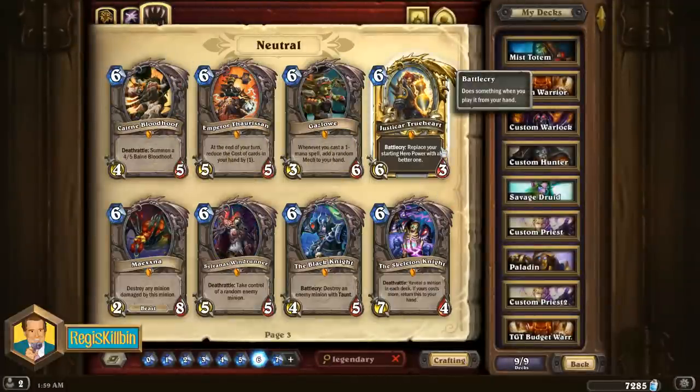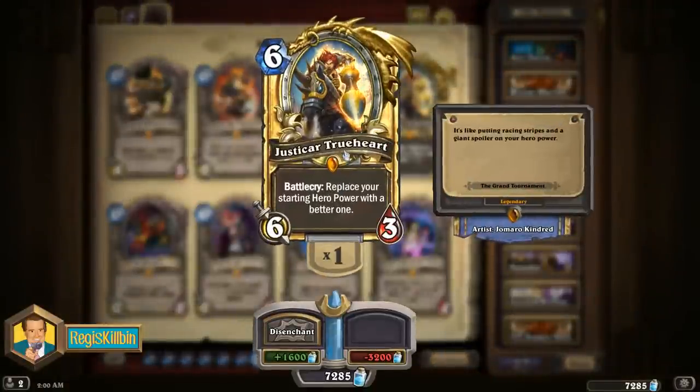The eighth best legendary to craft is brand new with the Grand Tournament: Justicar Trueheart. This six mana 6/3 doesn't sound very good based on its stats, but it has a really cool battlecry — it replaces your starting hero power with a better one. Justicar Trueheart is most often used by Priests, Paladins, and Warriors. It's particularly strong in Control Warriors, where her effect allows the Warrior to build up four armor every time it uses its hero power, meaning warriors with 60, 70, or even 80 health is not unusual if they get Justicar Trueheart out early enough. The 6/3 body dies pretty quickly, but she's there for late game control and long-term value.